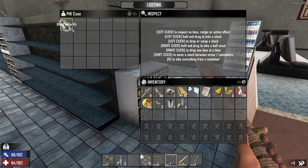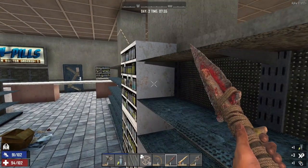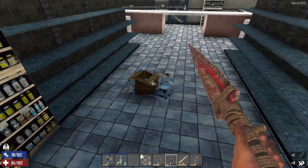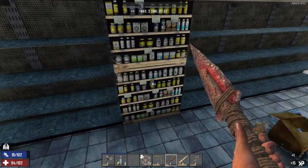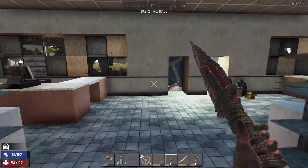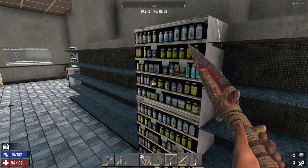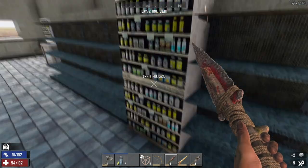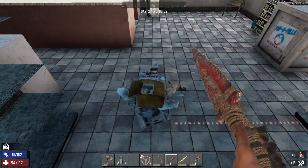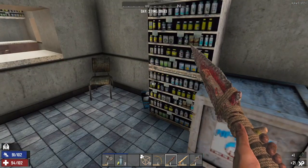A blood draw kit — let's take that with us, why not. Got some empty glass, which is good. A splint, not bad. Getting some good things at the beginning just in case. Oh, great alcohol — I thought it looked a little funny, but that's all right. Nice, some tape as well. I think this Lucky Looter attribute has come in nicely for now.